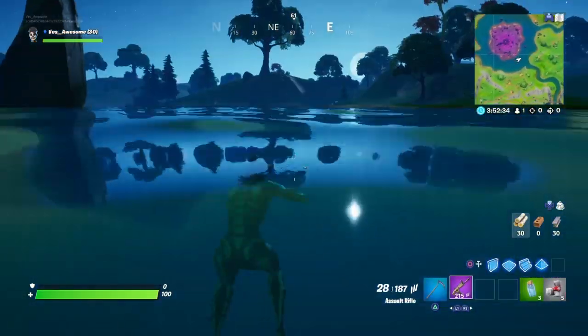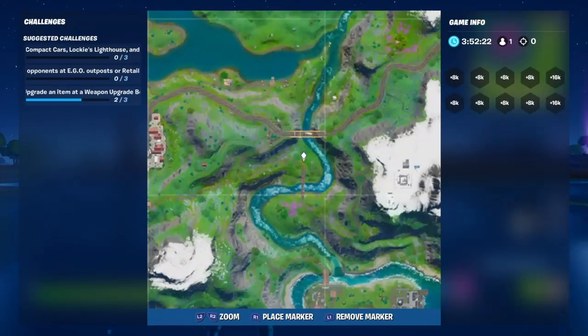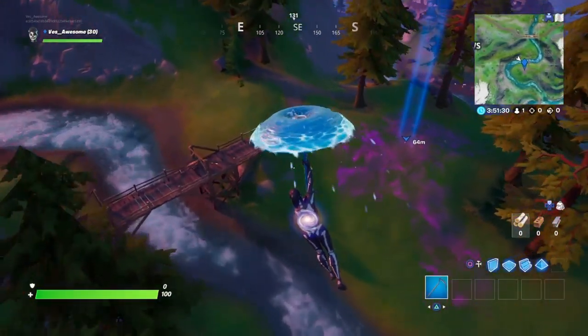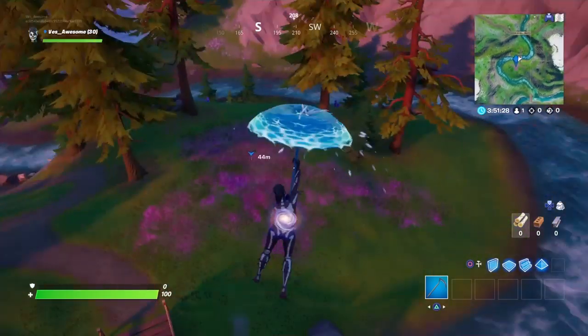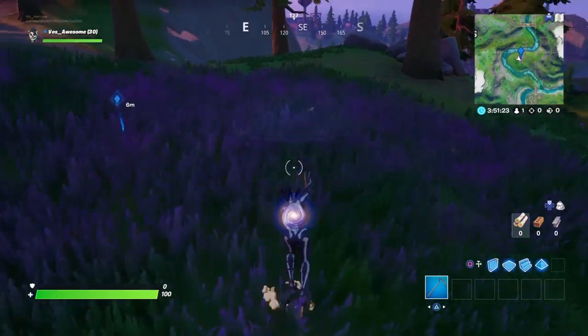So I don't know if this has to do with the Fortnitemares update, but I just want to include it in the video in case it does. At the bottom right of the map, right near Misty Meadows and Camp Cod, you guys can see there is this purplish patch thing. But then I went over there and it looked more of a blue. So I don't really know if that has to do with Fortnitemares — I just want to include it in the video just in case, you never know.